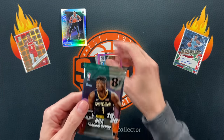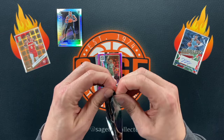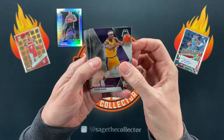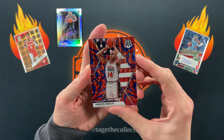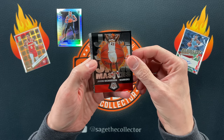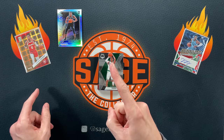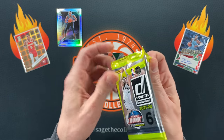Going back to 2019, see if we can pull a nice one — I'm gonna say Coby White silver. How about that? Dejounte, Daniel, Luka, got a little reactive Charles Barkley, got a Jason Richardson, Isaiah Roby is our rookie, Julius Erving, and a Tremont Waters. Ouch, that was a rough pack.